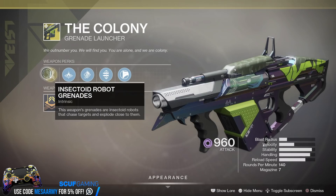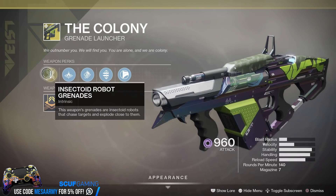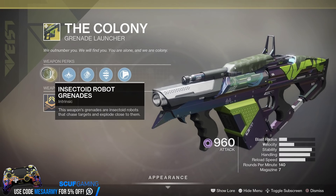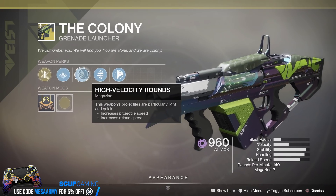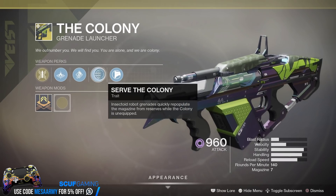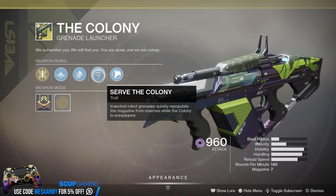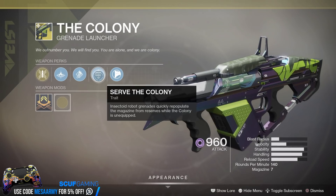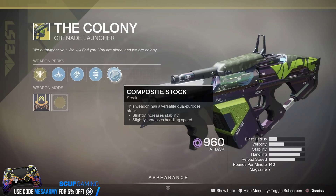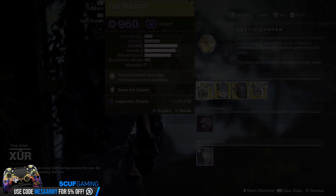The Colony Grenade Launcher is Void and has Insectoid Robot Grenades — this weapon's grenades are insectoid robots that chase targets and explode close to them. We have Linear Compensator, High Velocity Rounds, and Serve the Colony. Insectoid Robot Grenades quickly repopulate the magazine from reserves while the Colony is unequipped — essentially it's got Cocoon from Destiny 1, or Auto-Loading Holster.